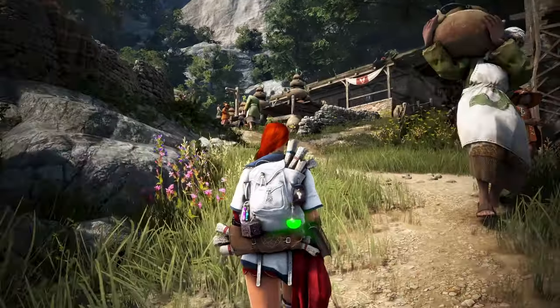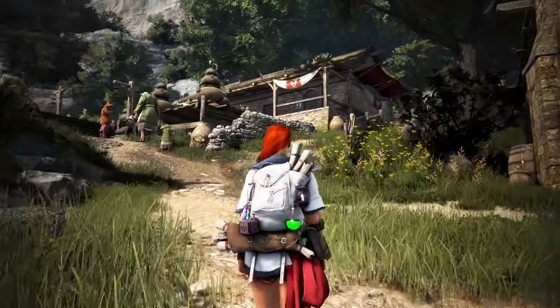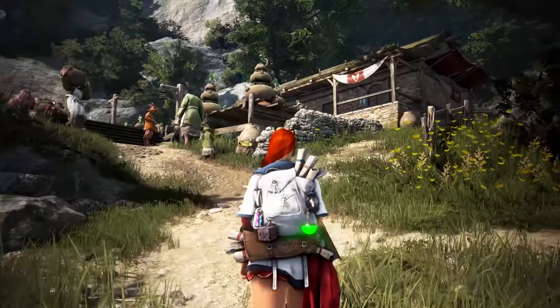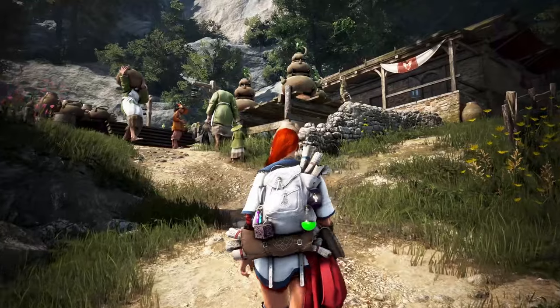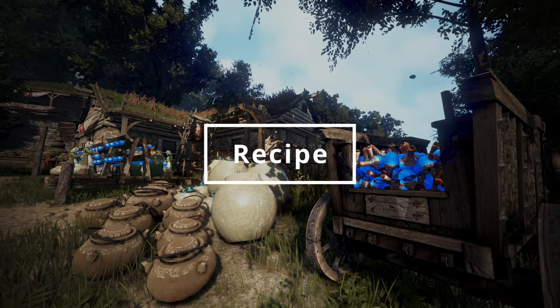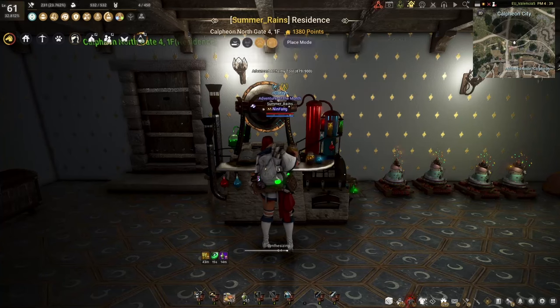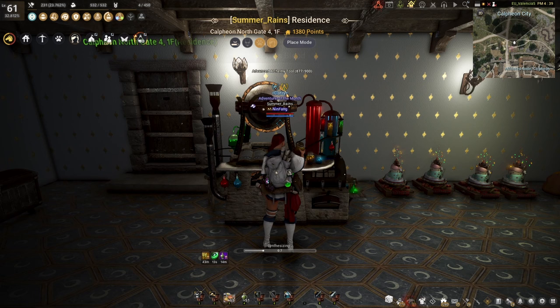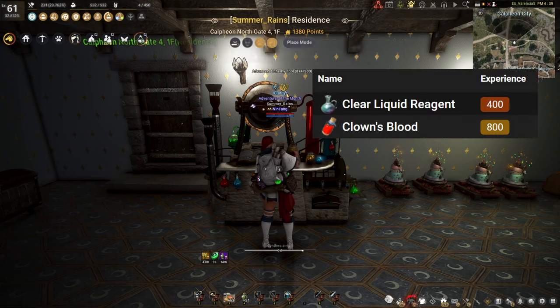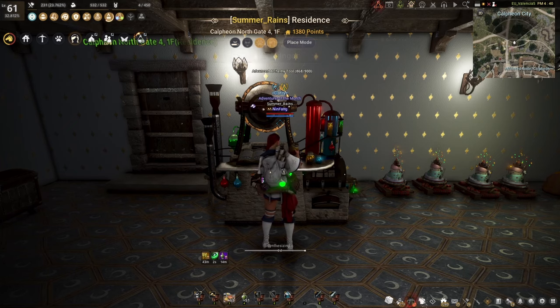So the plan for this video is to upgrade our setup to level as efficiently as possible, including getting some new recipes, gear and tools. First of all, I want to show you the recipe that we're gonna be crafting. I'm doing it right now — it's called Clown's Blood. It's pretty good for power leveling our alchemy: it's 800 exp, double of what we would get by crafting reagents. And on top of that, it's pretty simple to craft.